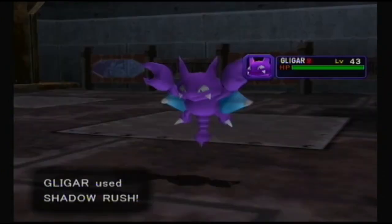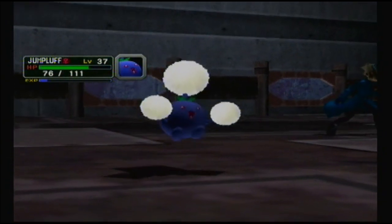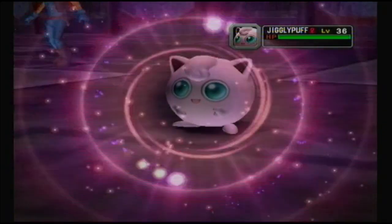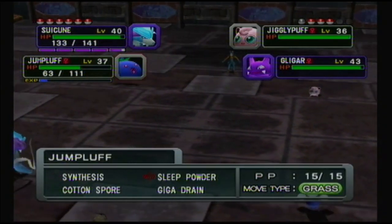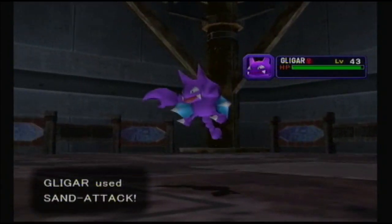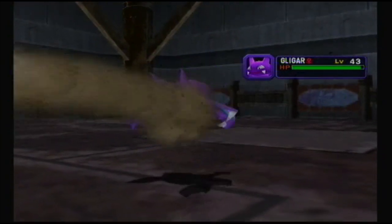Let's bring in Jumpluff to put that thing to sleep. These snags are not going to be nearly as difficult as Suicune. I caught Suicune pretty easily. I do suspect - I haven't seen any evidence of this - that they actually did make the Legendaries in this game have a higher catch rate, because it took me way too quickly to catch Suicune and Entei than it really should have. Urgh, you stupid annoying Gligar spamming Sand Attack all the time.